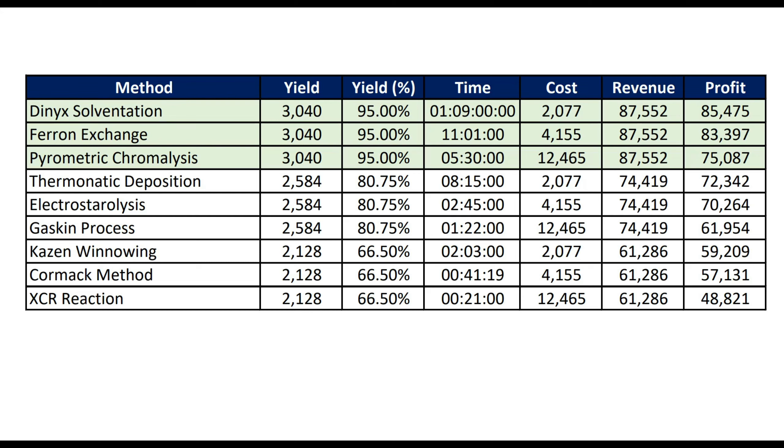So I would stick to the three methods which yield the highest. That said, the inclusion of Ferran Exchange is actually really good. I've found that sometimes I'm doing multiple runs through the week, and it helps — particularly when running the Mole with 80 or 90 SCU of Quantanium or more — to have a middle point between Dynex Solvitation and Pyrometric Chromalysis that won't take quite as long as the Dynex. For example, if I do a mining run on Monday and another on Wednesday or Thursday, Ferran Exchange helps make sure everything is ready for the weekend when I've got more time to plan my trip to the TDD.